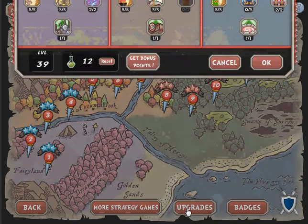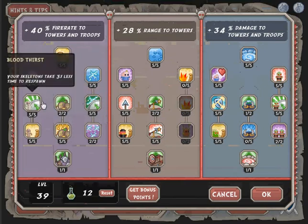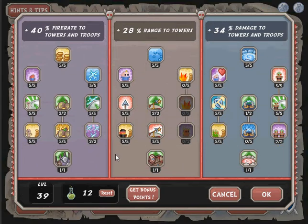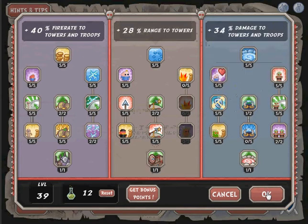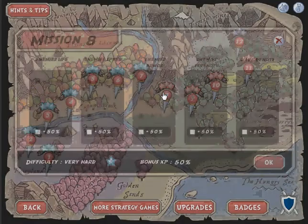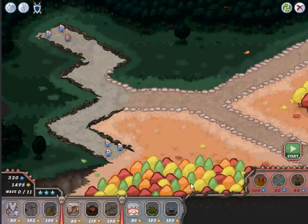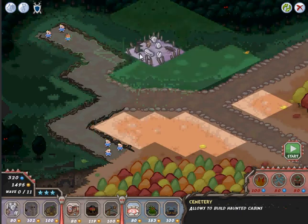For level 8, mission 8, stage 8 — same upgrades, we didn't change a thing from the previous one. Left tree maxed, middle tree middle and left maxed, right tree the left and the right and one point in here. That's it. Let's go — maxed out as you can see, diamond.